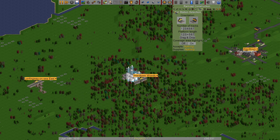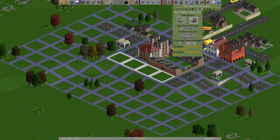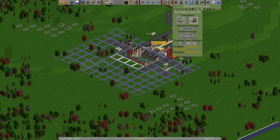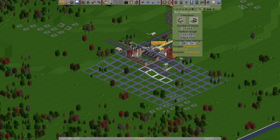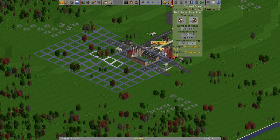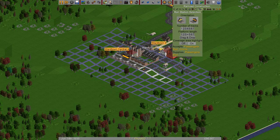I need one more station — I'll drop it off here near Wartown Central and rotate it to this direction. I'm going to have to get rid of that road there. The coverage area isn't super important here. I'll put it close by even if it means removing the road. Wartown Central — excellent. So now we have both stations placed. Let's see about the road — I'll have to remove part of it for the setup.